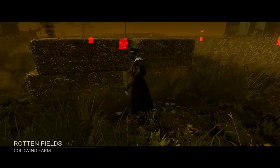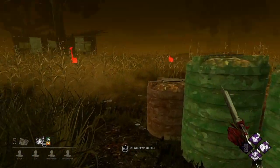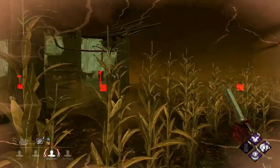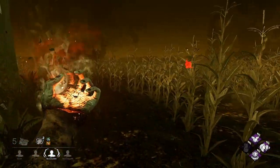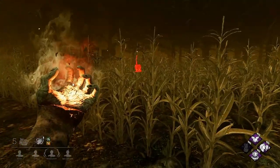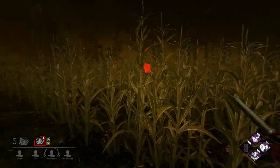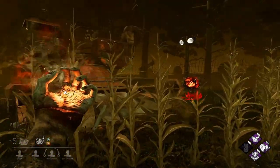We actually loaded in on one of the harder maps for Nurse — Rottenfields. So this will be interesting. Using our Blight Serum to get across the map and try to get as much pressure on the survivors as early as possible. I'm going to assume they've spawned in and around this far gen, because that is how survivor spawns tend to work on a big map like this — and I wasn't wrong.